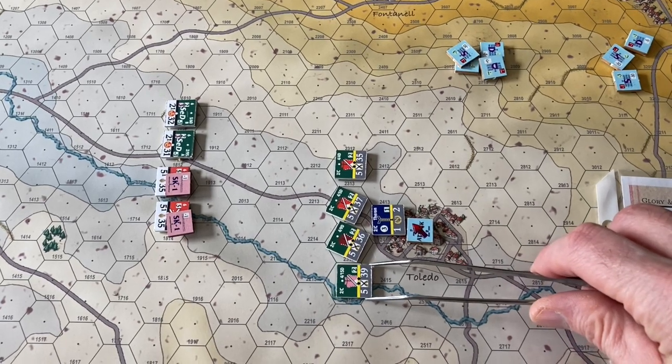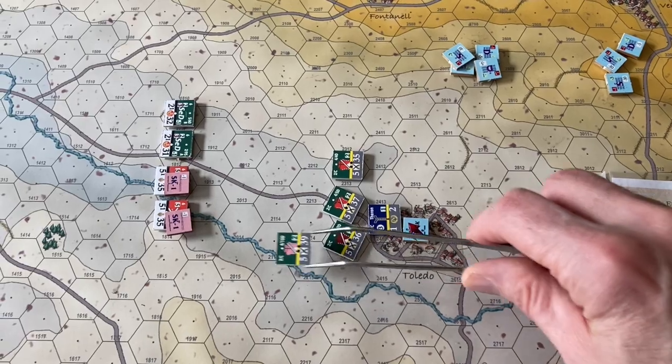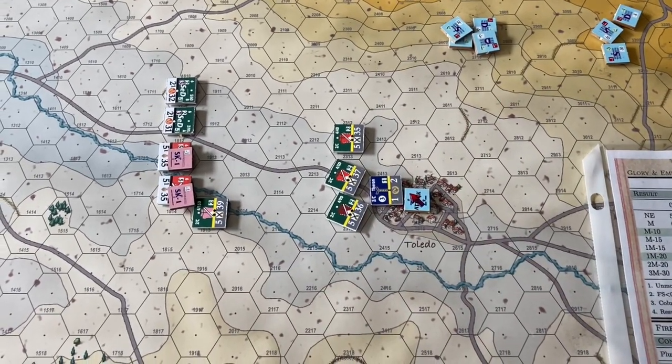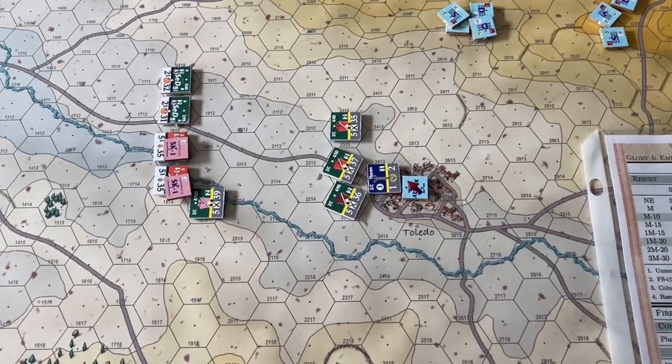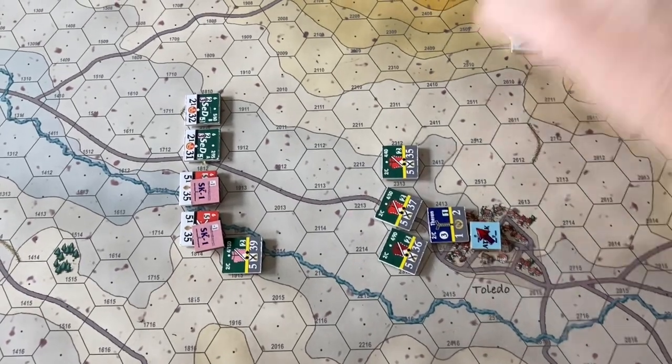We'll start off here on the left. The stream here — the dry stream bed costs nothing. That's one, two, three, four — they move to contact. They will take reaction fire when they enter. We'll assume they pass. So they're charging the unit on the end there, and we'll go ahead and mark them with a charge marker indicating they're charging.